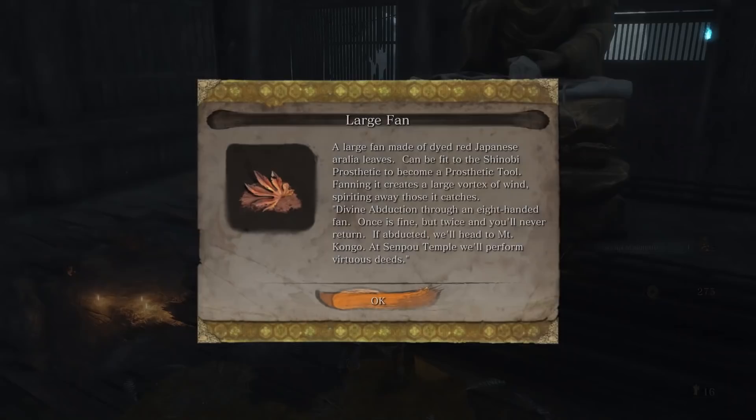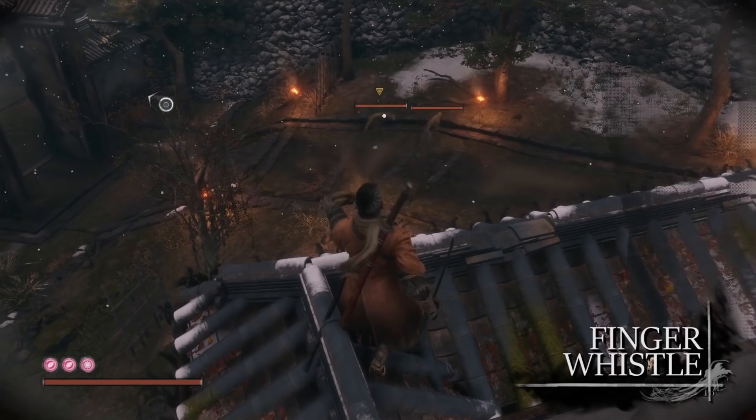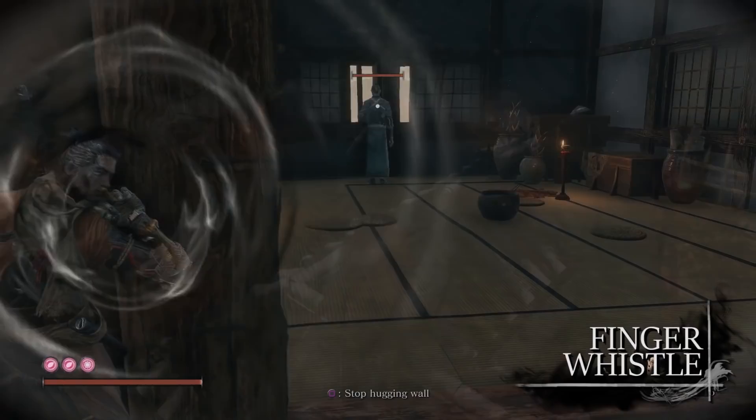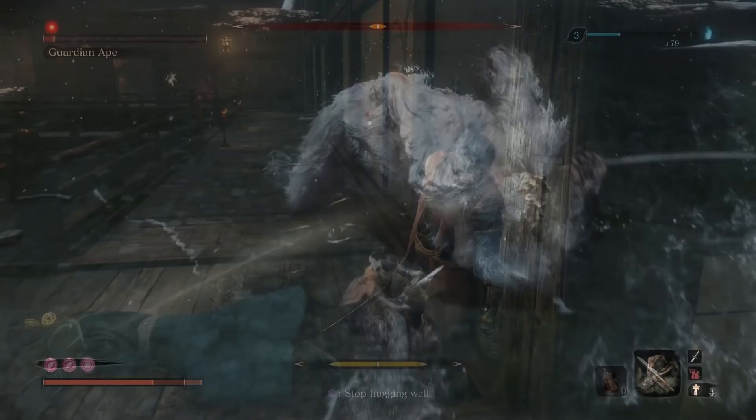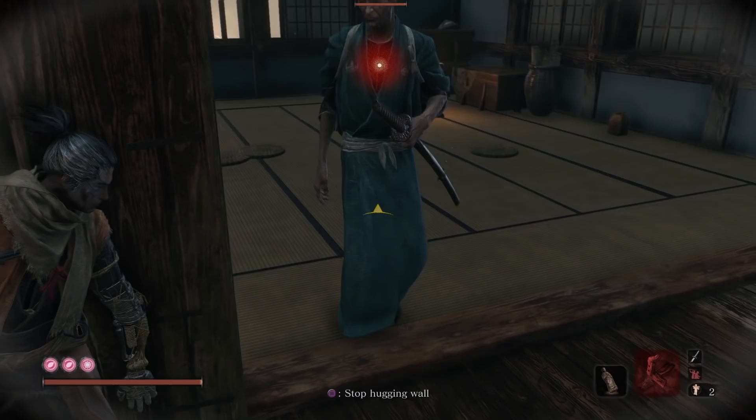The last prosthetic tool available to Sekiro is the Finger Whistle. This is a strange tool that allows Sekiro to cause a berserk status on beast enemies, making them attack anyone — friend or foe. If not used on beasts, the whistle can also be used to distract normal human enemies, in the same way as the ceramic shards.